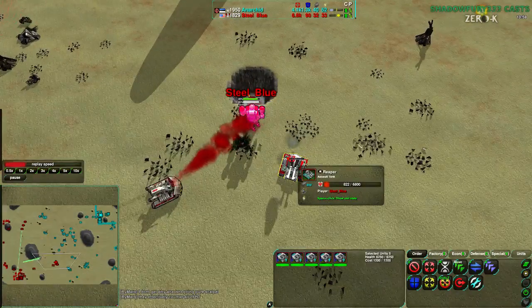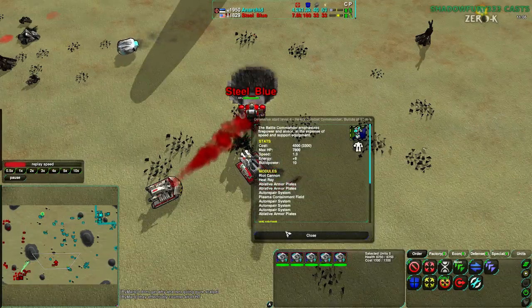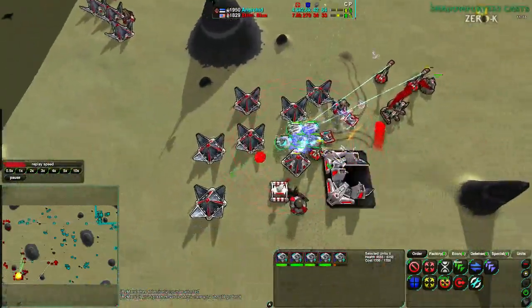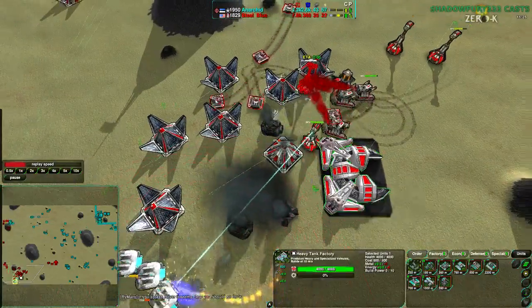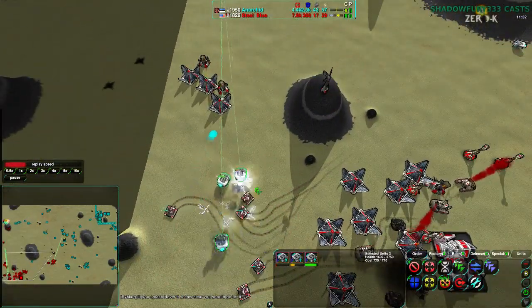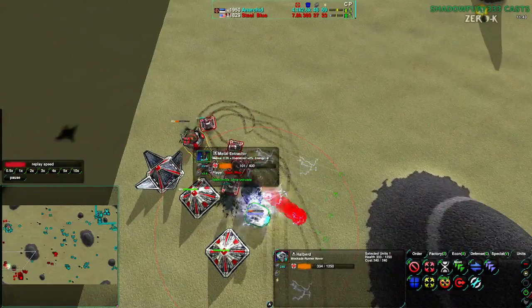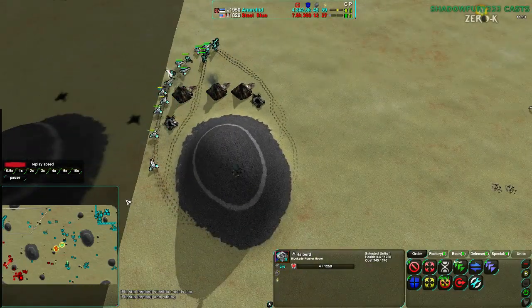Looks like they're going to go for the main base instead, trying to deal with production directly. Steel Blue has a lot of metal in units but not a lot of individual units — half of that metal is in his Level 4 commander with tons of auto-repair, Heat Ray, and Riot Cannon. That's definitely hard to deal with. Halberds coming in to the center of Steel Blue's base — Steel Blue about to lose his Caretaker, so his production is being dropped down. One Halberd dies but the other two escape. They deal with some Metal Extractors — not a bad kill. A large attack in the northwest as well with glaives and daggers.